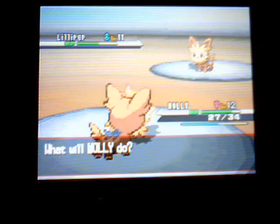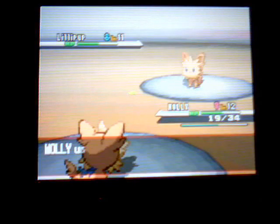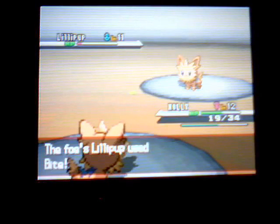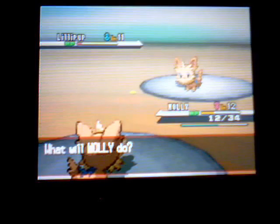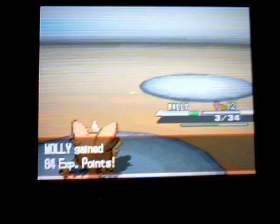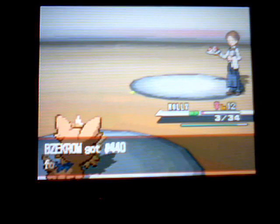Since we have a Snivy, they're going to end up having a fire type, which is going to be Pansear. Their Pan's level will be 14, and they're most likely going to have a level 12 Lillipup to back it up. That's pretty much all the gym leader's going to have, but instead of just talking about it, we're going to actually show the battle.